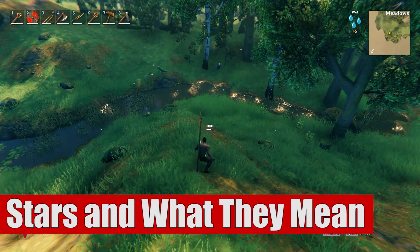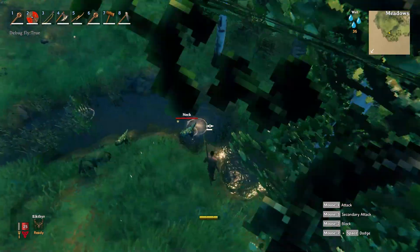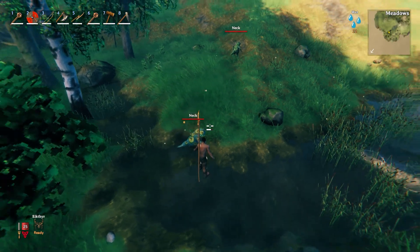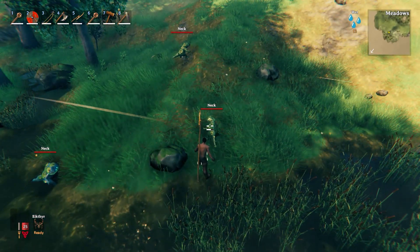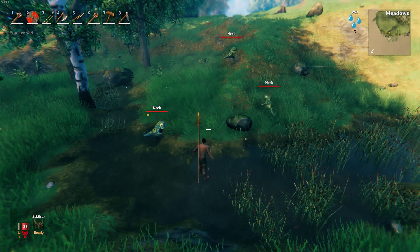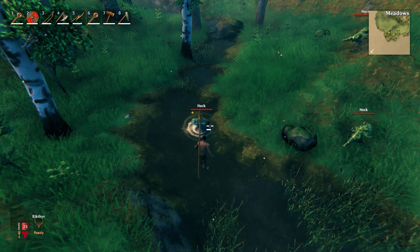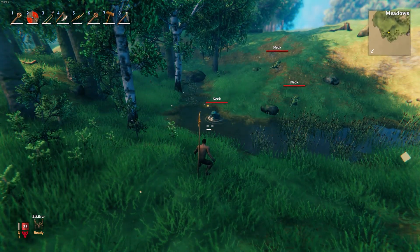Now let's talk about what stars mean in Valheim. Here we have two Necks — the no-star one that looks default, and then this bluish-colored one. Anything with a star is going to look different in some way. Some are more drastic than others — for example, one-star boars just have an extra layer of tusks, while trolls have a totally different skin color. All sorts of enemies in Valheim can have stars. Every NPC and enemy that spawns in the game, excluding the merchant, can have one of these stars. A star just means it has a level — so this would be a level one Neck. I've seen them up to two stars, though they might go higher.